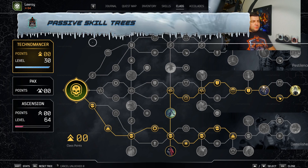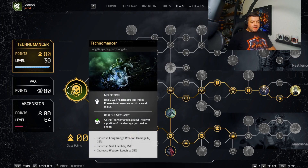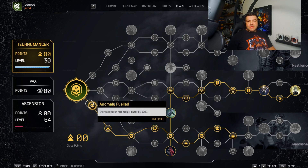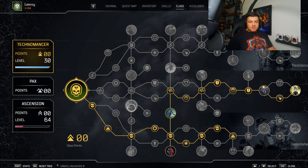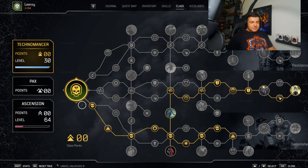Now when it comes to the passive tree for the Technomancer, we are going to be playing a brand new kind of format — no longer going down a straight traditional one-tree build. We have this hybrid build here, and it's very important that we go this way because the key is we need to get as much anomaly power as humanly possible. But we also need to get to the Capstone Overclocked, which when we activate Gadgets gives us anomaly power increased by 40%. As a bonus, we do get this extra revive function that can sometimes save you.